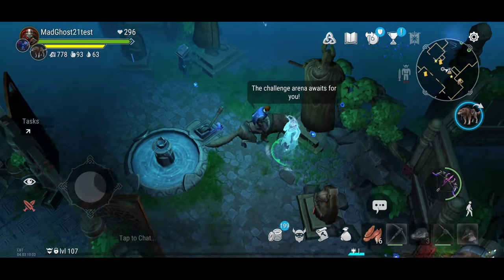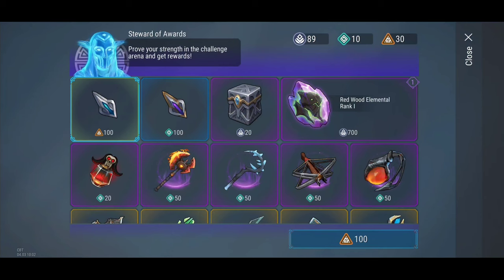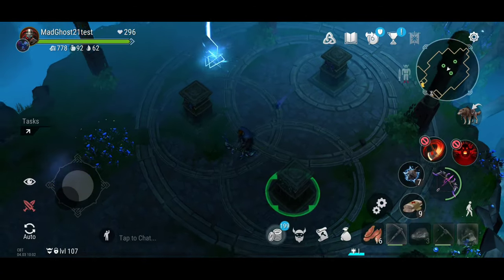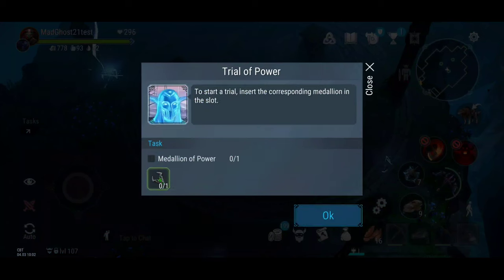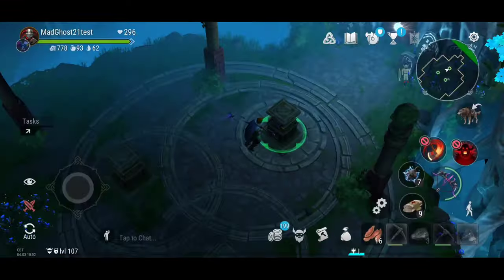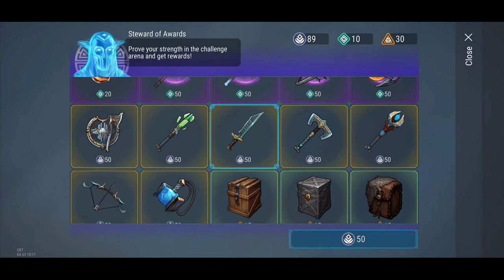Inside the great tree you will meet the steward of rewards. He will take you through different trials, each giving a different type of badge that you can trade for cool rewards. There are three types of medallion: medallion of power, valor, and honor. Trials of power give badges of power, trials of valor give badges of valor, and trials of honor give badges of honor — each can be exchanged for different types of items.